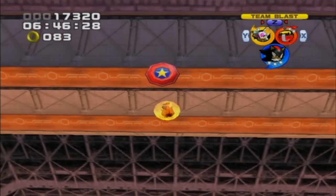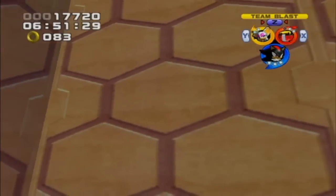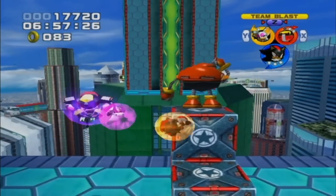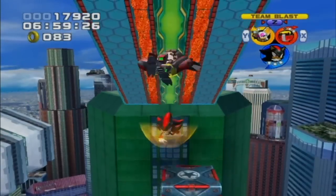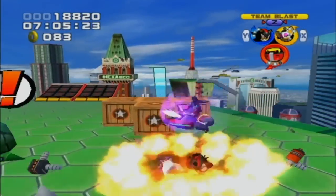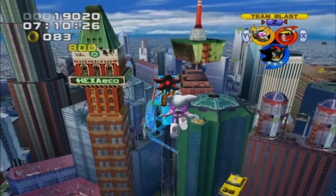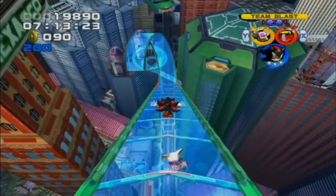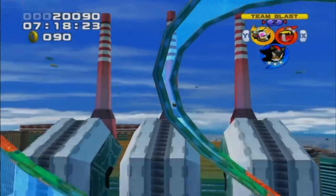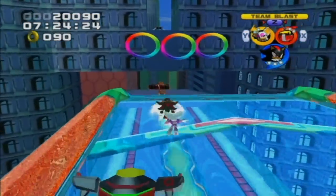Did Omega just do a homing attack? That was weird — I didn't know he could do that. Omega is a multi-talented robot. The bridge is going to fall down — cool! Let me just boost across here — never mind, I can't. I'll just kill things. I'm pretty good at the combat segments. The platforming I've gotta get some use to — I'm more used to the Mario and Donkey Kong style of platforming, not so much the super fast Sonic type. So it'll take a little bit of practice, but I think with time I got this.